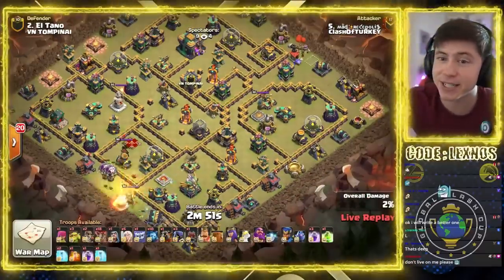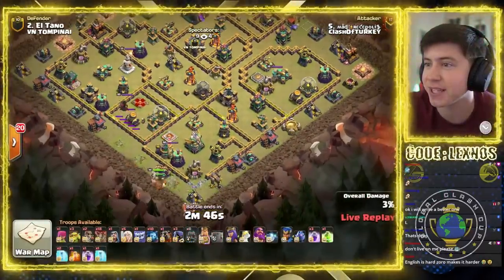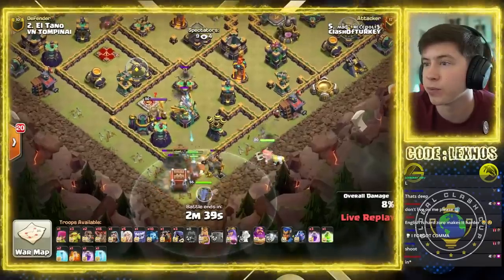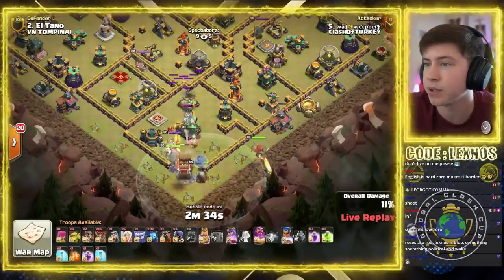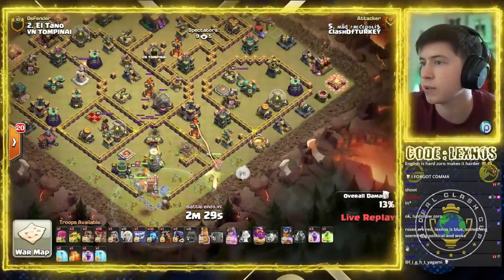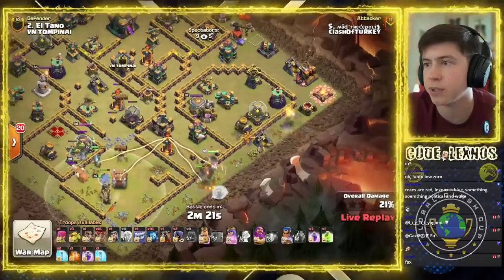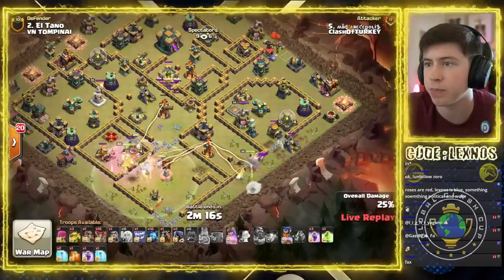Clash of Turkey are in with their second attack, coming in with some Queen Charge Lalo. King on the south side with the Log Launcher. Queen over on the right. Warden with the King. Royal Champion as well. We use a Headhunter here — Headhunter's in. Queen keeps going to the right. The plan for the Multi: Skelly Traps for the Queen. Pop Warden ability.